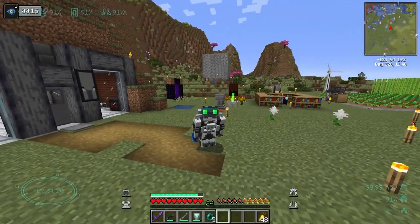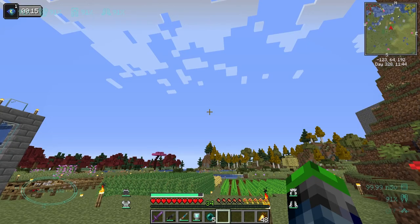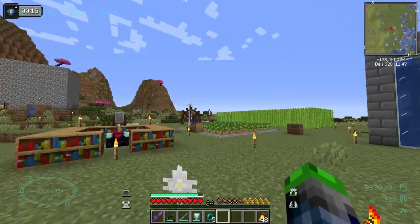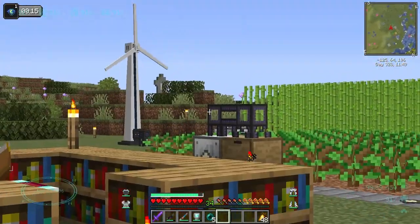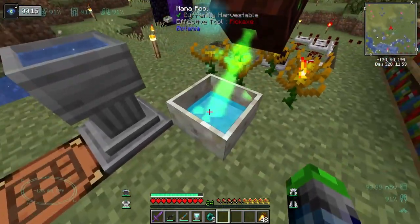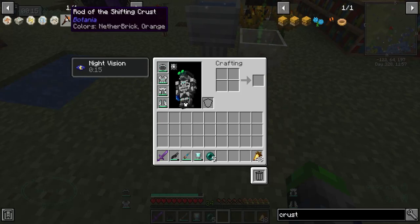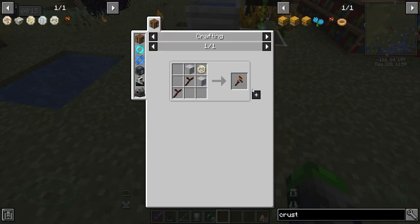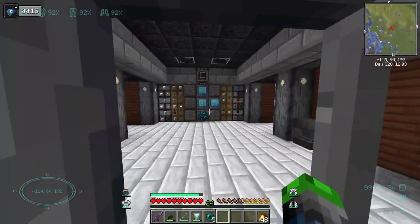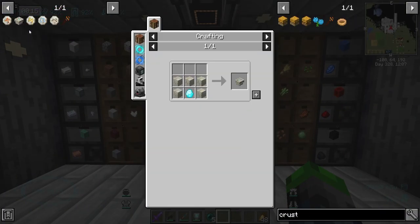Welcome back to another episode of Valhelsia 3. Today we're back at the starter base area where all of our Botania stuff is. We have a mana setup here, and the goal of today is to go ahead and get the Rod of the Shifting Crust. This will allow us to swap things out, like a big wall of stone for a big wall of marble bricks.